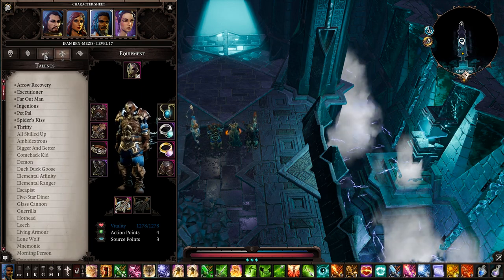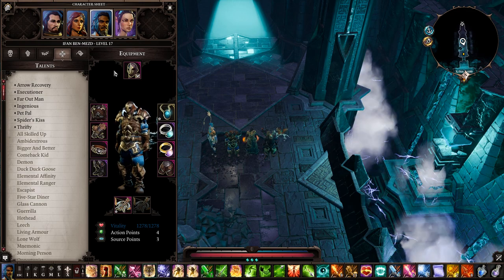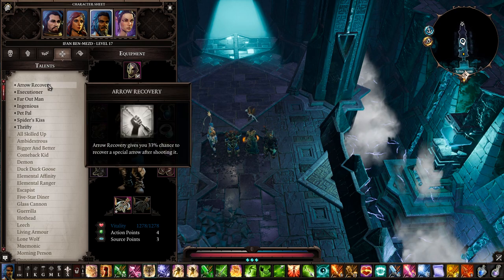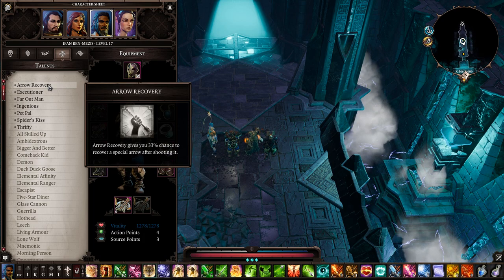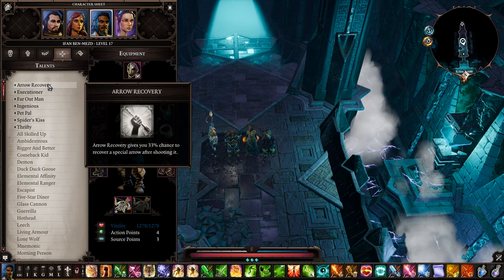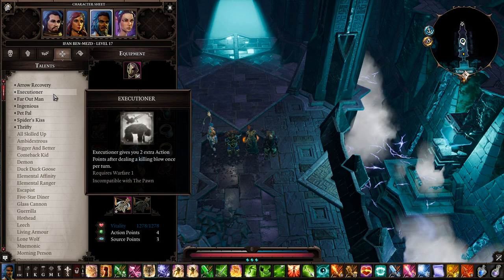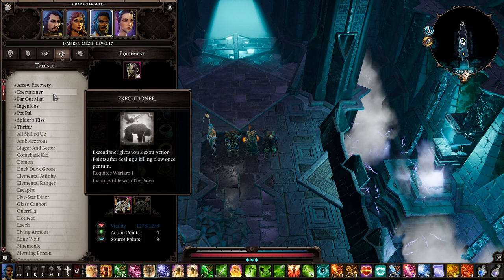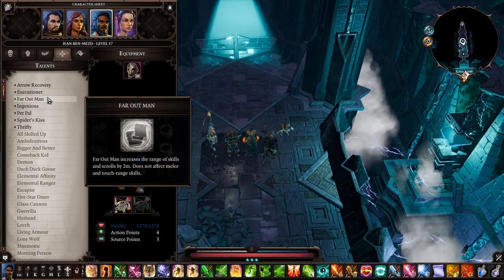For Ifan's talents: Arrow Recovery — any time you shoot special arrows, there's a chance you won't consume one. Knockdown arrows are really useful and this helps keep them stocked. Executioner — that's why I have Warfare at least at one. When you kill an enemy you gain two action points back — essentially a free attack. Far Out Man gives you more range — especially helpful for Ifan using a bow or crossbow at high ground.